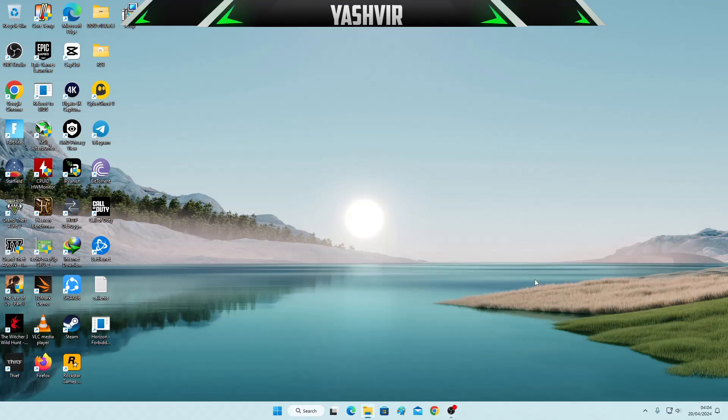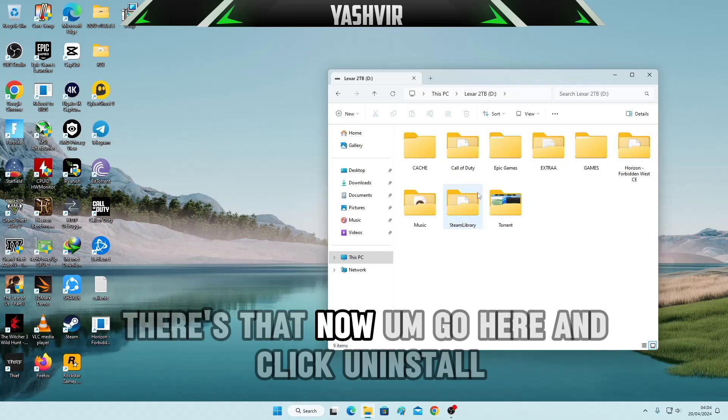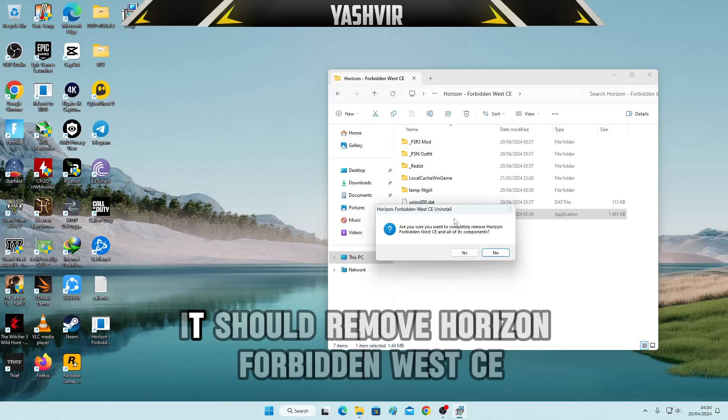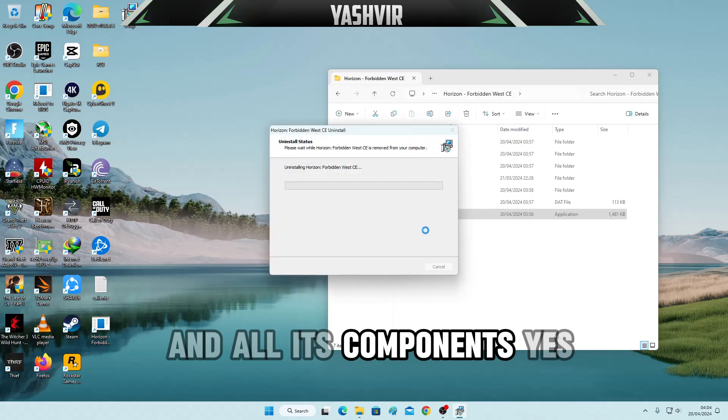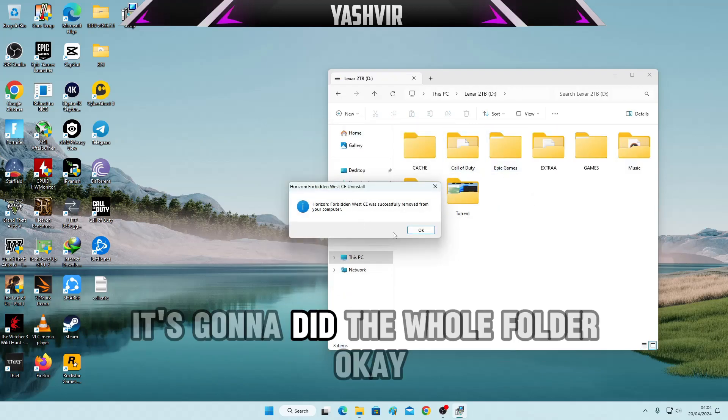Now go here and click on Install. It will ask: are you sure you want to remove Horizon Forbidden West and all its components? Click yes — it's going to remove the whole folder.